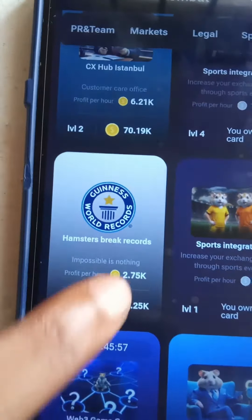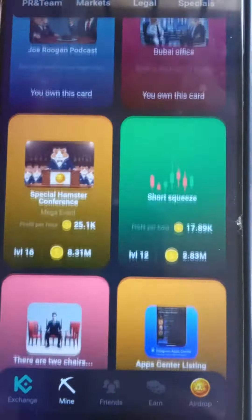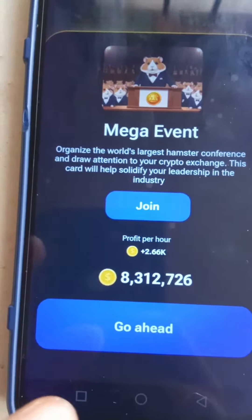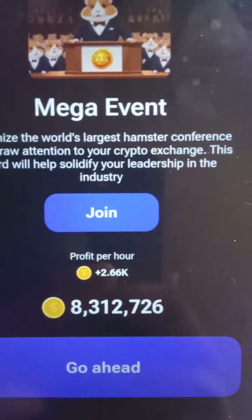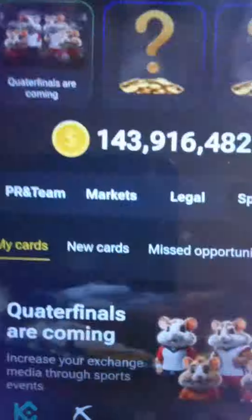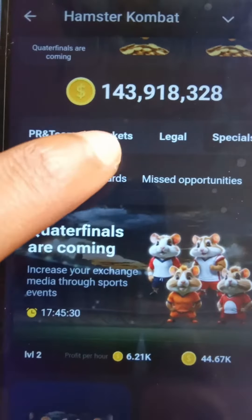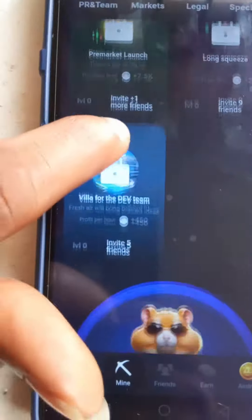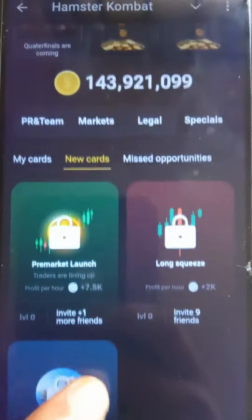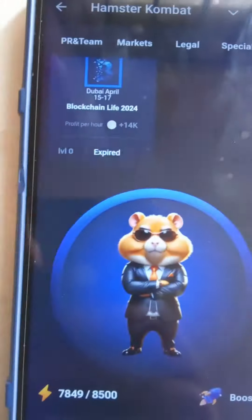Some cards show as 'owned' once you have them. Make sure you get all these cards and upgrade them. Some I've upgraded to a certain level — for example, this one now requires 8 million coins to upgrade but the profit per hour is only 2,000 coins per hour, so I'm skipping it. Always check under Special for new cards so you can claim them. These are cards I missed — the trick is to always upgrade cards to increase your profit per hour.